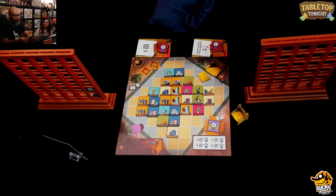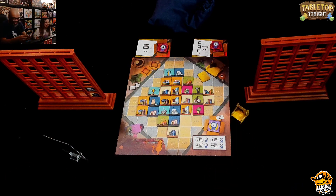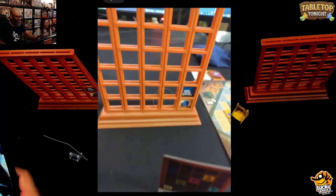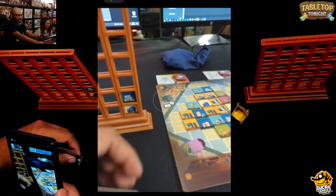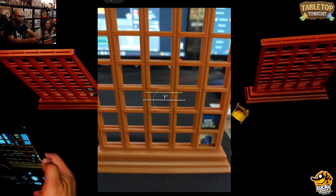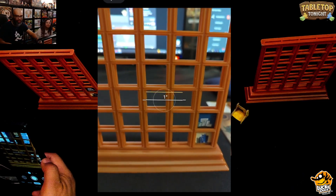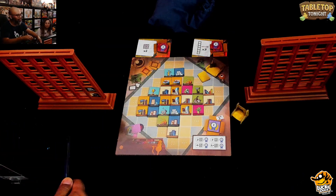I've got the first player marker — I'm digging this little chair. Here's the close-up view. There's my board right now, my shelf. As you can see in the corner, I have books and a picture frame. We'll zoom in every now and then to let y'all know what we're doing.